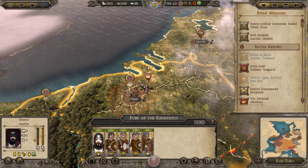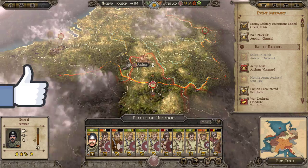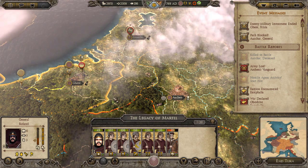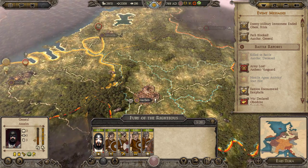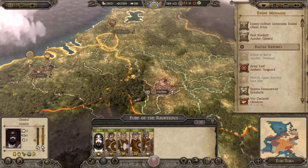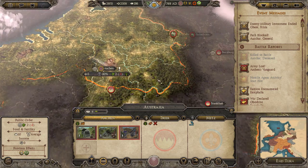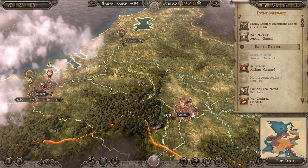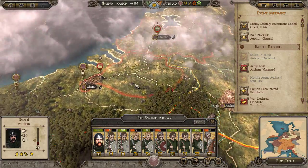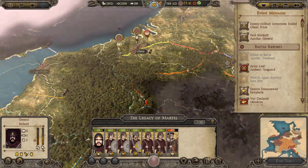First of all we got this little army here - we might be able to move it to Aachen, unfortunately not in time. This enemy army is damaged so it might not be such a big threat right now, but we need to get there pretty fast. The garrison in Aachen is actually pretty good, not bad. But I want more troops in there to be extra sure, so I will move this bigger army there because I don't want them to catch us unprepared.